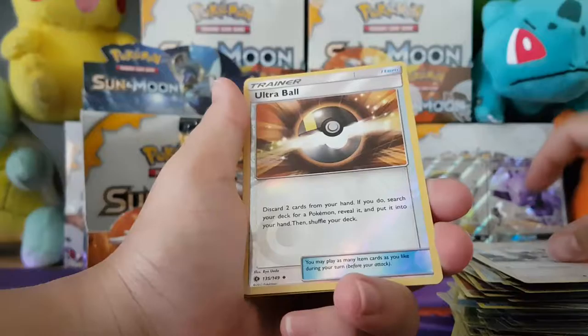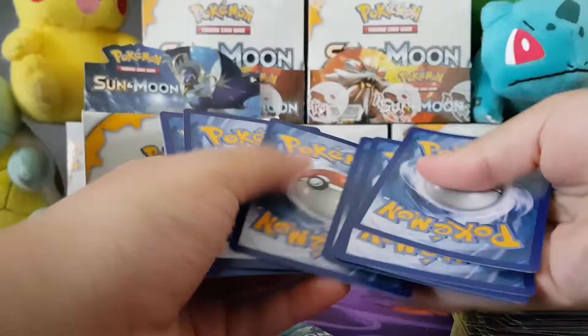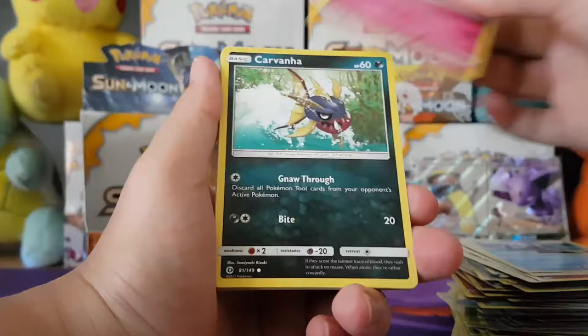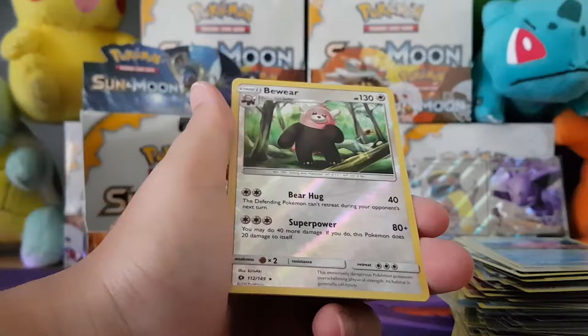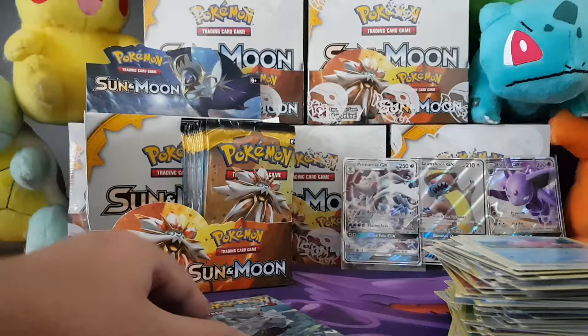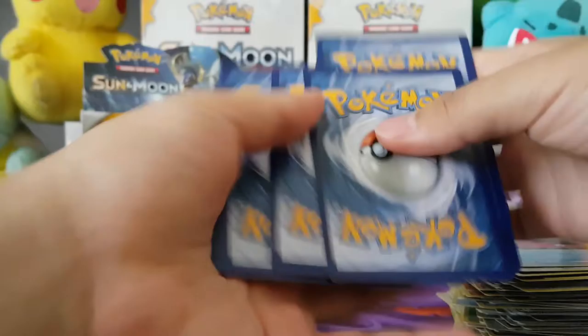Alrighty — starting with a Cosmoem, Lilipup, Wingull, Snubbull, Carvanha, Fire Energy, Pelliper, Ultra Ball again, Corsola — and a Bewear Reverse. And the back is a Holo Kangaskhan. So we've got the Holo and the Reverse — that's good. We've been getting a lot of Ultra Balls — that's really nice because it's such a playable card. Everyone wants one for their decks and we'll be able to trade with them or use them for another deck.